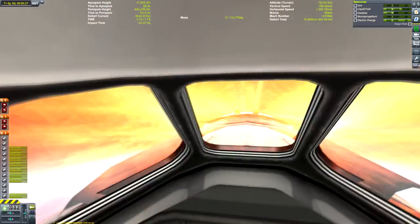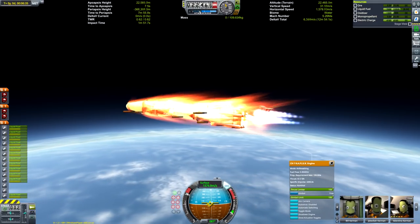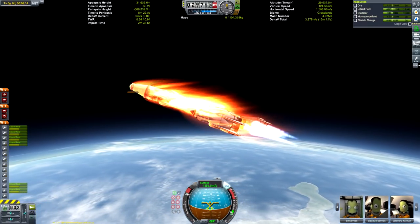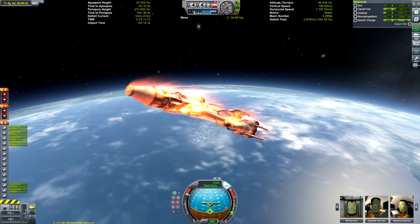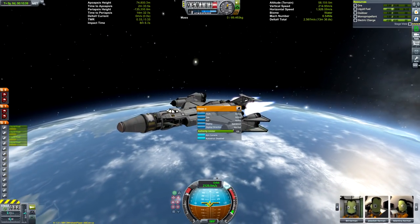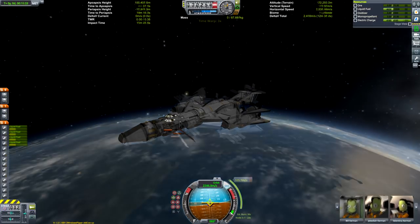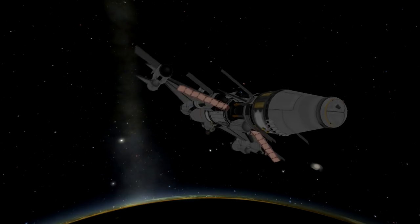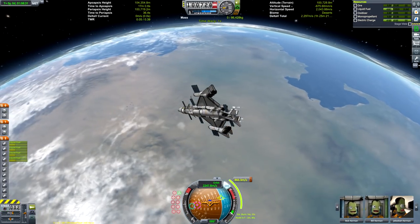I did actually try to make this craft capable of landing on Tylo as well — I have a variant that is Tylo-capable — but I wanted it to look cool as well as being functional. The Tylo variant is significantly more cumbersome and bulky and I wasn't happy with it, so I scrapped Tylo and went with a design I think looks aesthetically pleasing. I kind of like the fact that the cockpit is clipped into the ISRU unit, and in general I'm quite happy with how this came out.